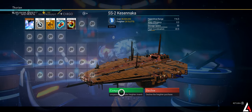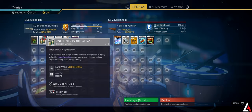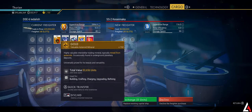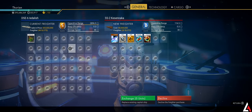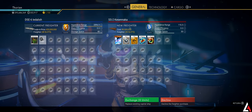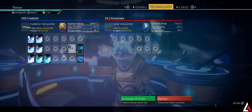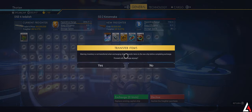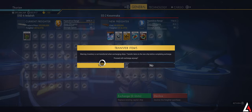Inspect the freighter, compare it, and we're just going to delete all the items. All right, we now have everything deleted except for the nip nip. Last time, if you remember, we transferred the nip nip over — your hyper drives and stuff does not matter. So with the nip nip in there, let's go ahead and exchange. Transfer items — that's fine, let's click yes.